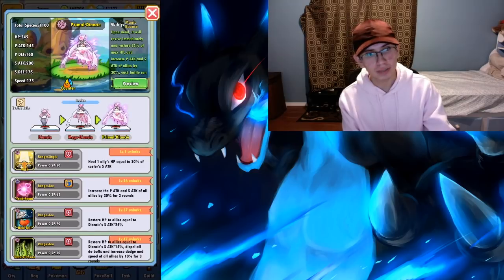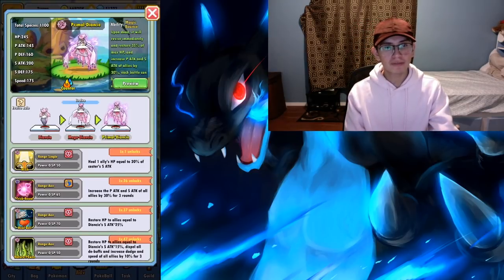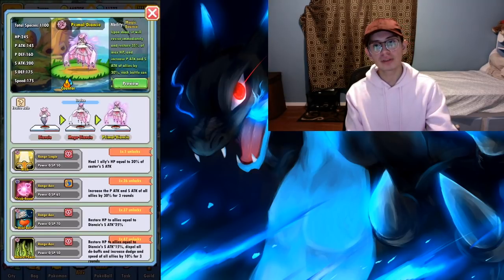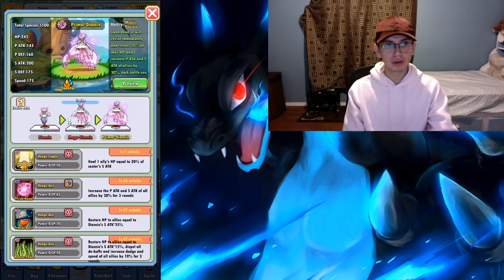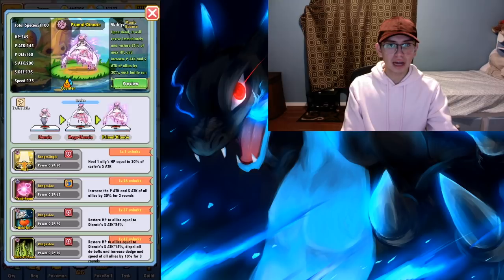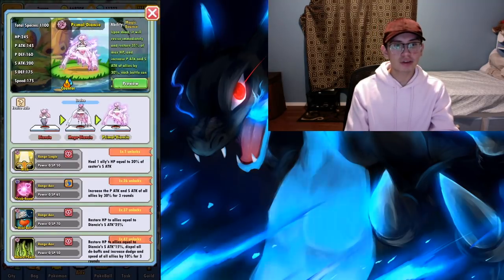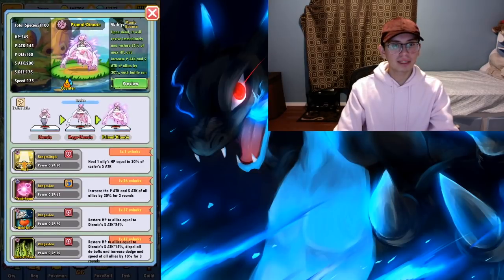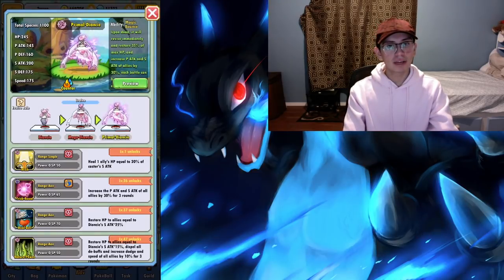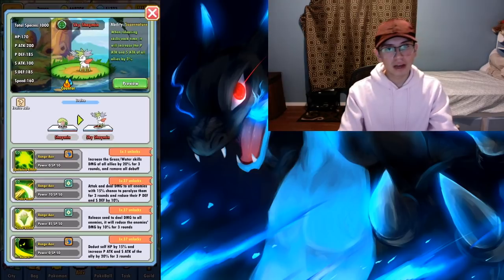Next we have Primal Diancie. Trick Room is going to boost the physical and special attack stat of everyone by 30%, and if you can sustain it, it gives a 90% boost — already way more than Ash's Greninja or Ash's Charizard. Primal Diancie is also really bulky with 245 base HP and great defensive stats, so it's not going to die, which is what you want for your engine Pokemon. The only downside is Trick Room costs 65 SP, so you'll most likely need to run it with a Blissey.